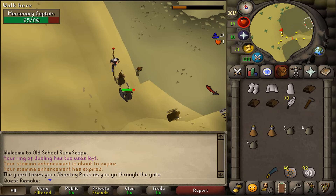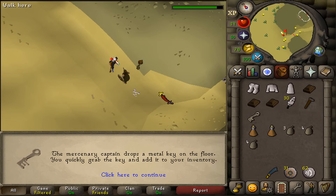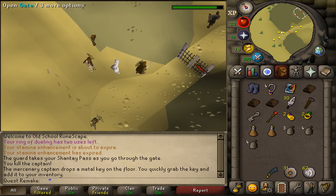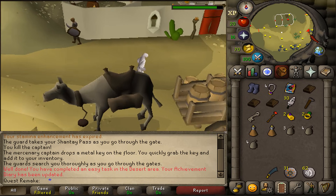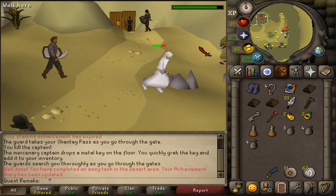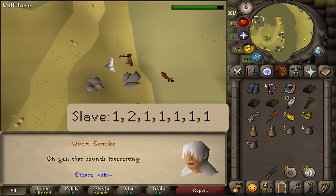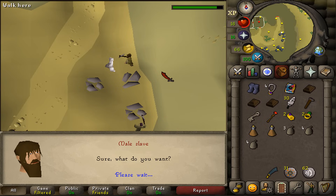Once he has been defeated, he will drop a key. We will need this key to enter the mining camp. After the mercenary captain has been defeated, get the key which spawns in your inventory. Now equip your full desert and unequip everything else besides your full desert. Next, open the gate and run east until you hit the eastern wall — there you will find a man and a woman. We will need to talk to the male slave. Select option 1, then option 2, and then keep pressing number 1 and the space bar.